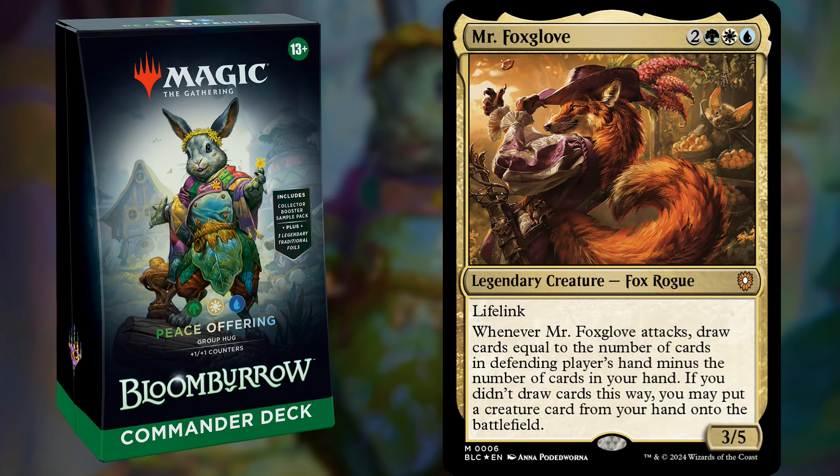The backup commander is Mr. Foxglove, a 5-mana 3/5 with lifelink that when you attack, you draw cards equal to the number of cards in the defending player's hand minus the number in yours. So basically, you draw up to the amount of cards they have, and if you have more cards than them — meaning you don't draw — then you get to put a creature from your hand onto the battlefield for free. So you're either going to draw up to a high number of cards, or you're going to start playing your stuff for free, which empties your hand so you can then draw more.